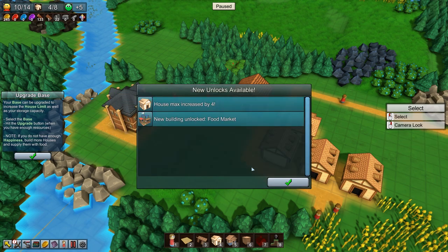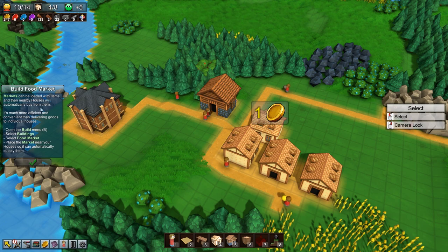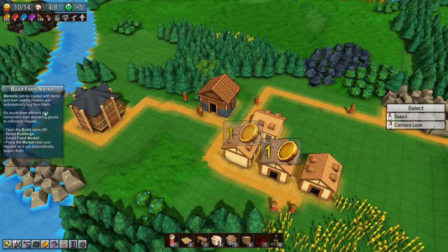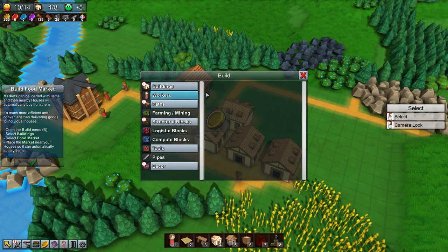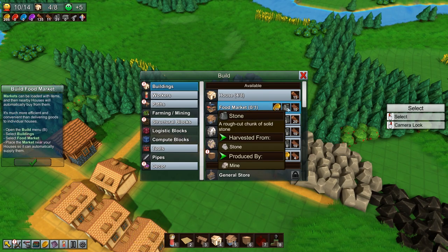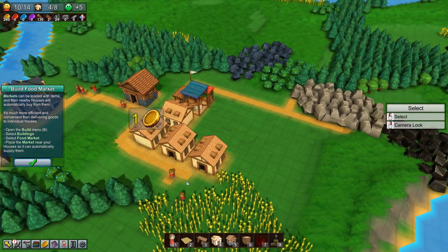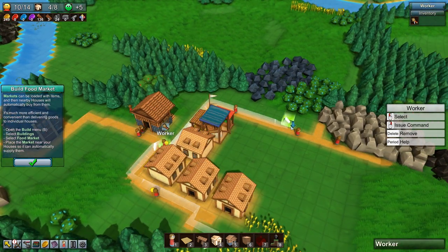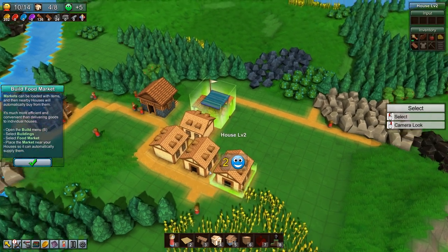Four more houses and a food market. What does a food market do? A colleague of mine, Lewis, said he found some kind of exploit with markets and houses and just had his dudes all next to a market with infinite food. Nearby houses will automatically buy from them - it's much more efficient and convenient than delivering goods to individual houses. So build a market. We need ten stone and ten planks, which we have. We'll put it right there.